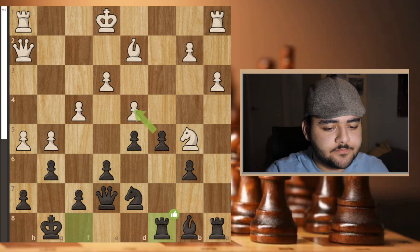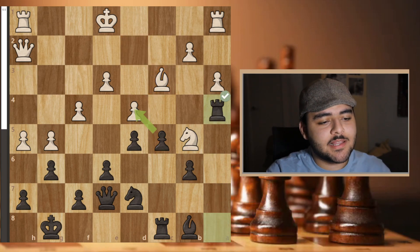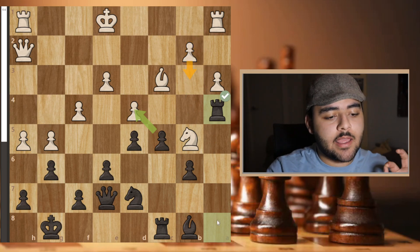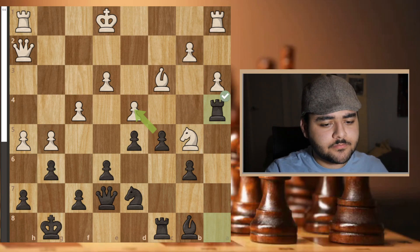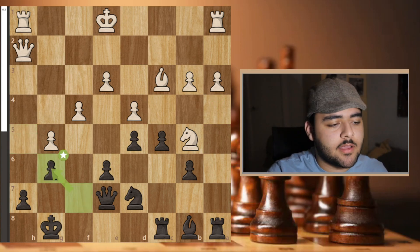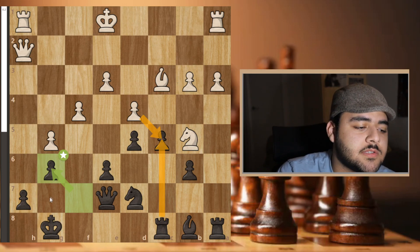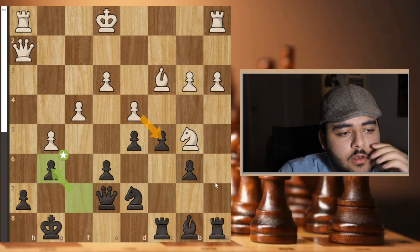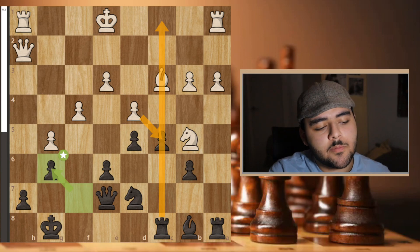He went bishop c3. I played rook a4 — a teasing move. I want him to play b3, then I retreat and damage his pawn structure slightly, because b3 becomes a weakness. He played b3 as I hoped, I went rook a8, he took, I took back. Now he was threatening to take but I was going to take with the rook — even with the open file it's not really threatening much. I was happy if he took there, and I'm in a really better position. He played queen g2.